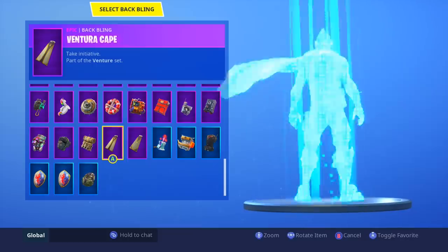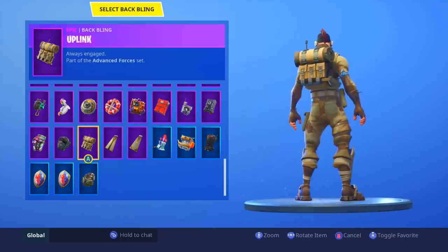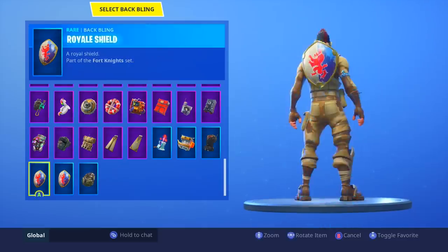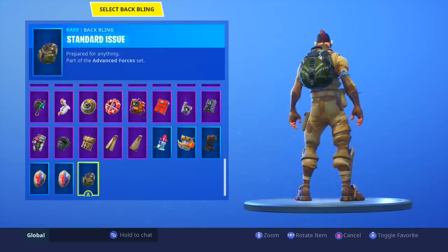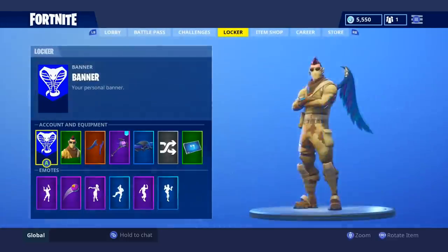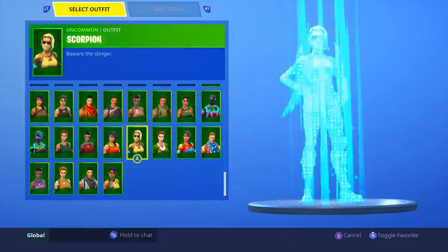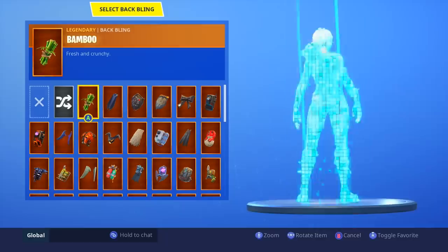Shop's Choice — the color scheme definitely works with it. Venturion and Ventura Cape — I like them both. Uplink — that's a match made in heaven, definitely good. Standard Issue doesn't look half bad. I swear people were saying these were coming with a back bling, but I guess not.